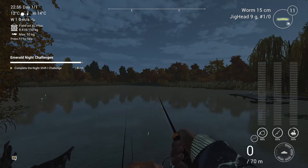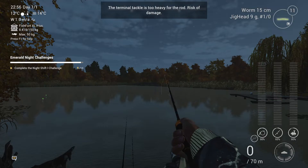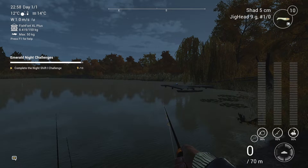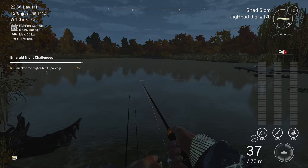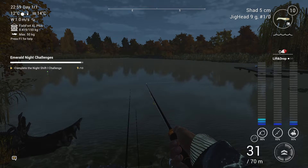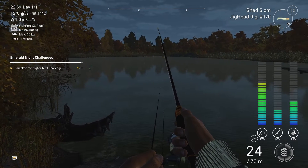I'll change that over to rod number two so it can sit there again. Now I want to change the worm to a shad — a glow shad — and just chuck it out. I know it says it's too heavy for the rod but it isn't really. Then we'll do a bit of twitching. Fish on — that's how easy it is with these glow-in-the-dark shads. They work quite well. That was almost a line break there.